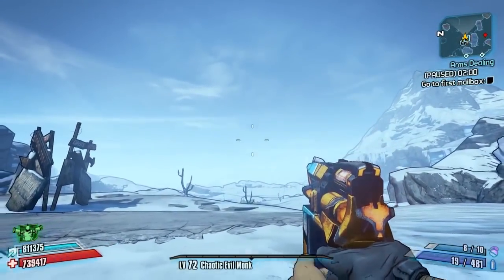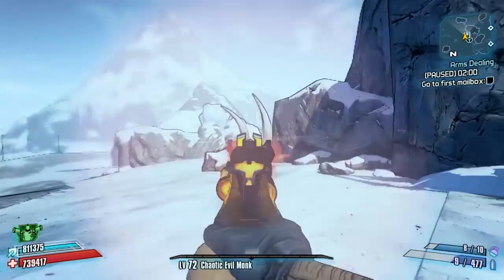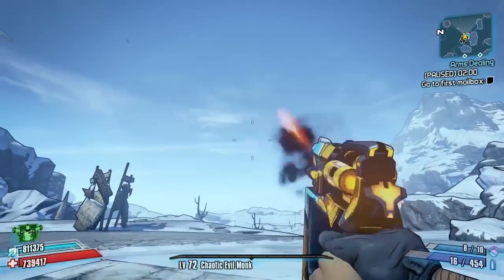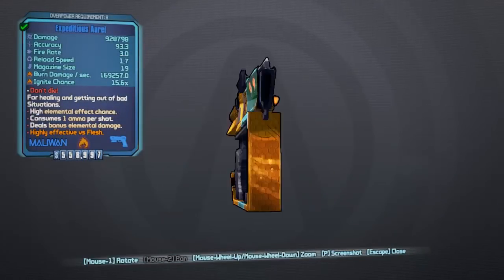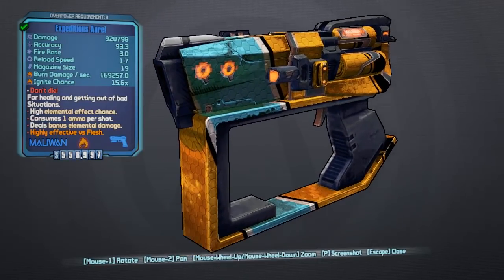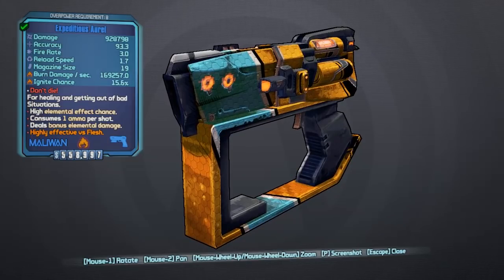Once that's all done, this is what the weapon should look and fire like — you'll see it's got a nice Wanderlust skin on it. It's pretty rapid fire as you can see, and very good from the hip with not a lot of recoil, which is good. It will be blue rarity and the red text says 'Don't Die.' He also provides a gift code on the weapon's information page that you can paste in to get the one he recommends.